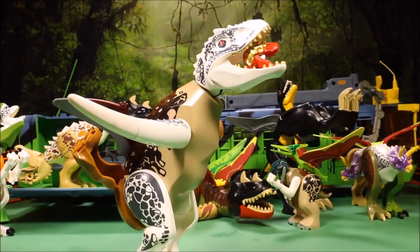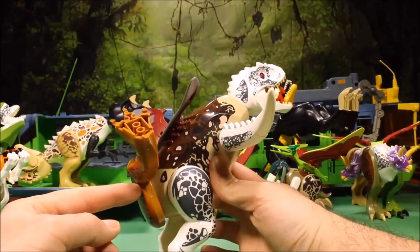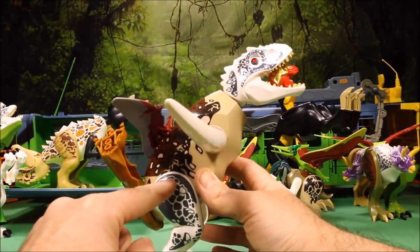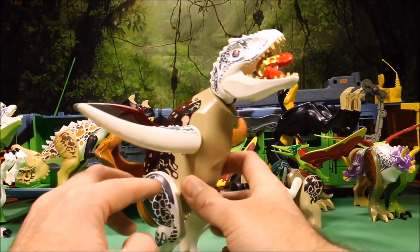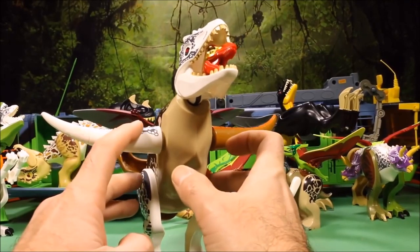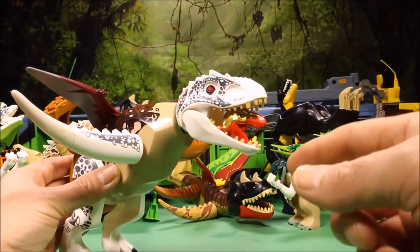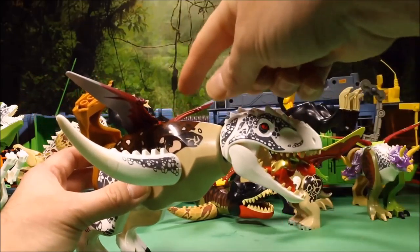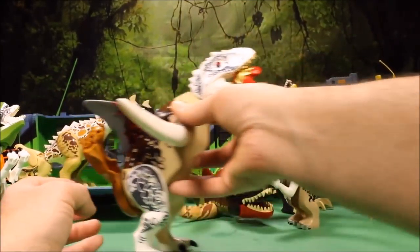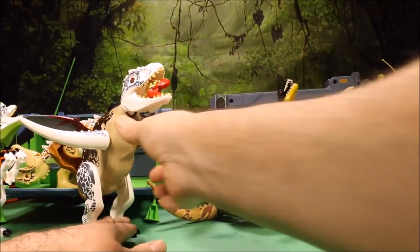Okay, this guy looks confusing - he's got a leg coming off his butt! Triceratops body, Indominus Rex legs, Indominus Rex and T-Rex tails for arms, he's got an Indominus Rex head with a T-Rex head inside, and little tiny wings on the back. Why? Who comes up with these ideas?